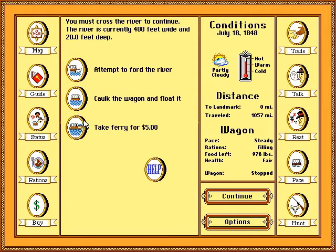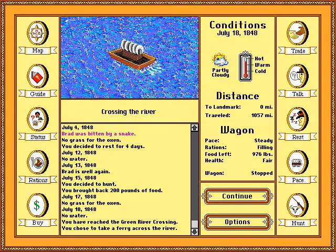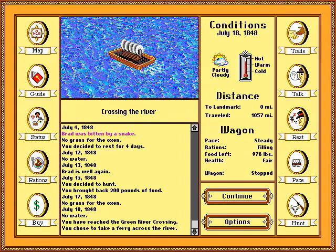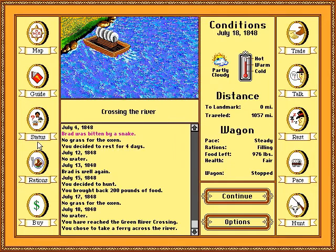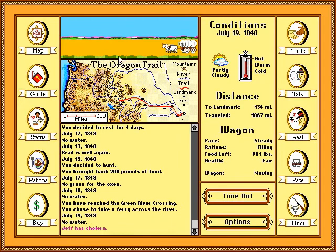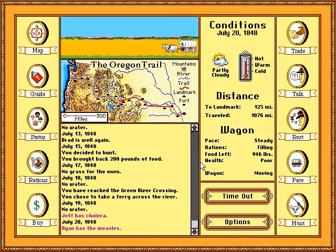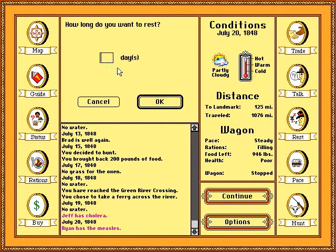We're going to take the ferry since we still have some money. One thing — look at all this stuff on my screen, and nowhere does it tell me how much money I have. I bet clicking status would show me. Cholera — awesome. Everybody else is fine, though. Actually no, now Ryan has the measles. So I guess we rest for a few days.